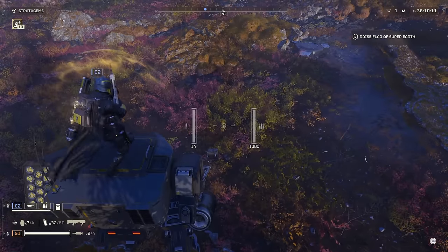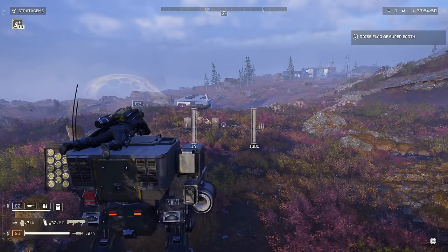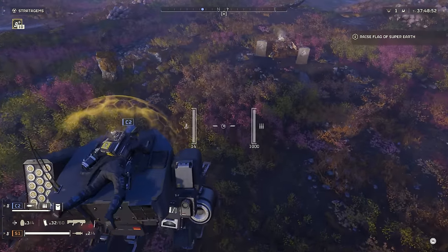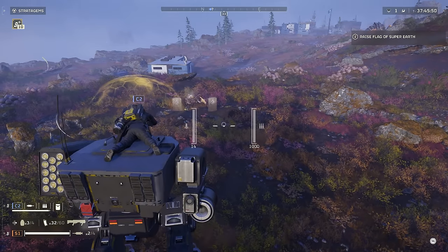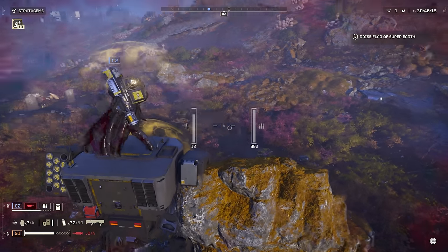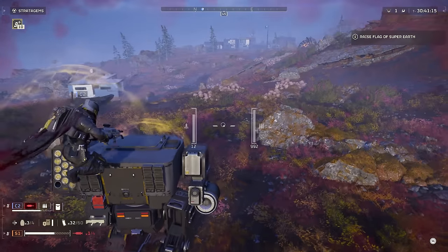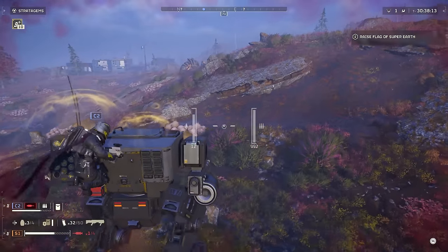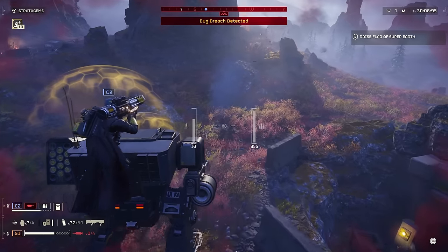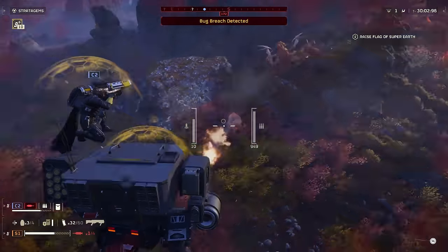If you didn't know, your teammates can jump on top of your mech and ride on top of it. When you're driving the mech and you have a teammate on top of you, it's going to look very glitchy and they'll be bouncing all over the place on your camera, but don't worry — they can't fall off. As long as they don't move, they can sit on top of your mech and give you some additional firepower. And if your teammate has a personal shield while they're on top of you, that's your personal shield plus their personal shield, giving you even more protection from oncoming projectiles. When I was playing with my friends, I would have them get on top of my mech and we would go around tanking way more damage than we normally would.